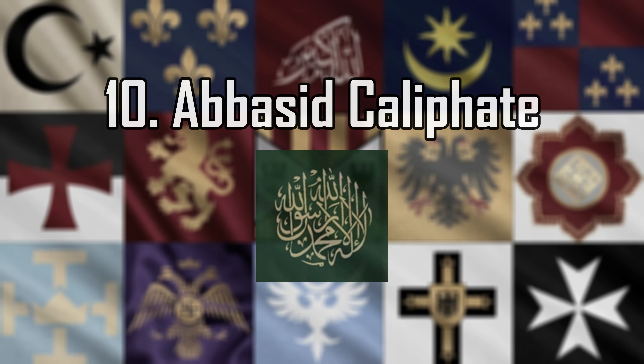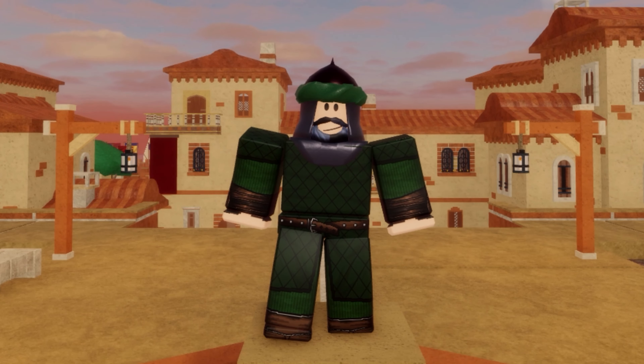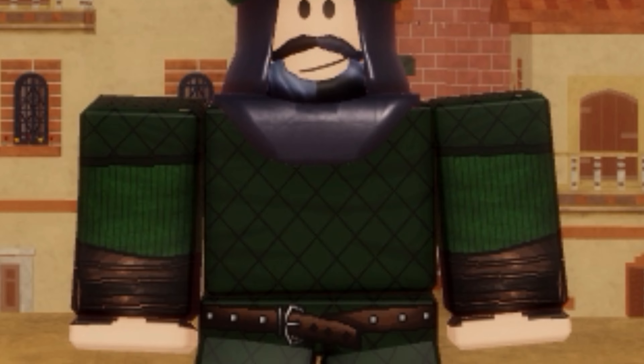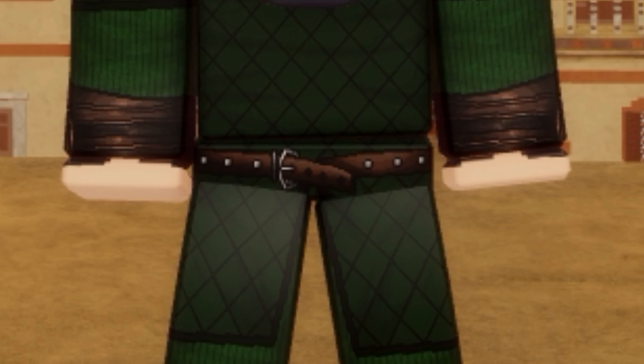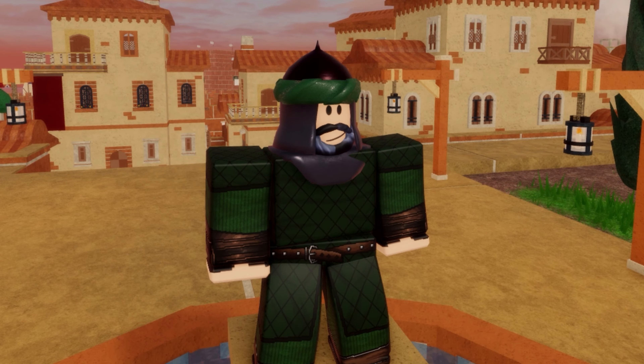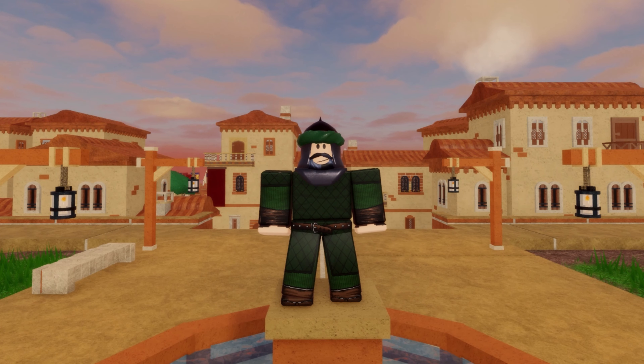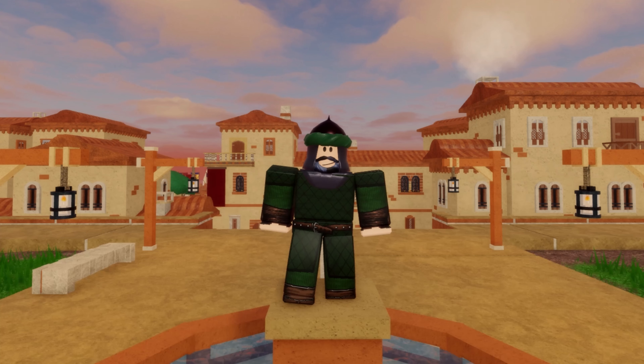Number 10: Abbasid Caliphate. I dig the green, and the painted helmet with the color trim is on point. Combined with the different texture and shade of the undergarments, this uniform is solid enough to stand on its own two feet. But it suffers from the same issue as most of the other Muslim ones — there's so much plain, empty space on your chest. Put something there: a strap, an insignia, I don't care, just break up that space.